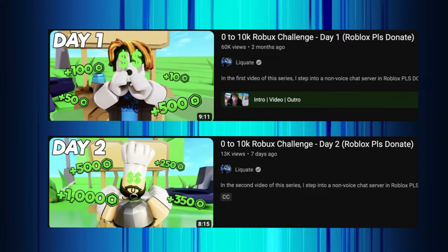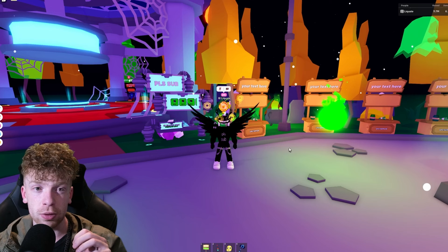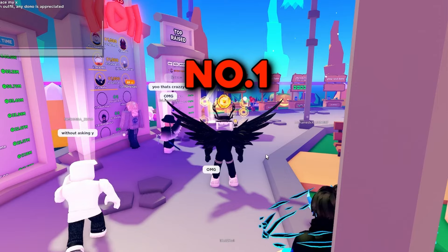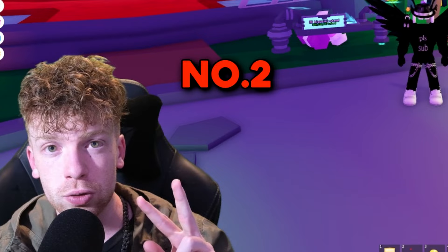Tip Three is one I often use in my 'Zero to Ten Thousand Robux' series — you should definitely go watch those in the description. The tip is to always join servers that are number one: active, where you see people walking around and talking. You don't want everybody just standing in their spot not moving — that's a really bad sign.